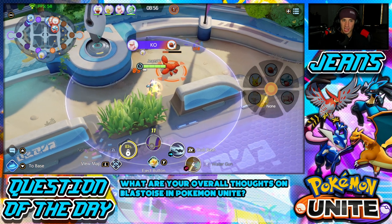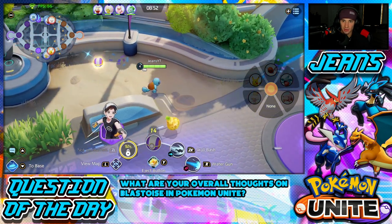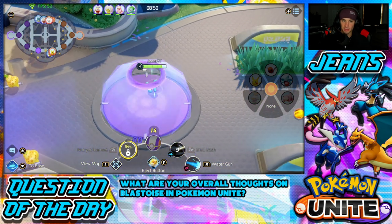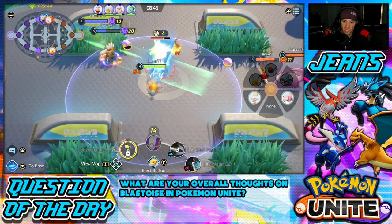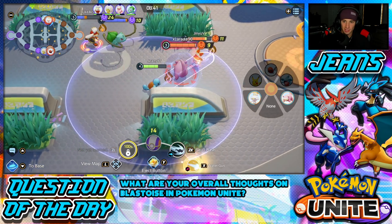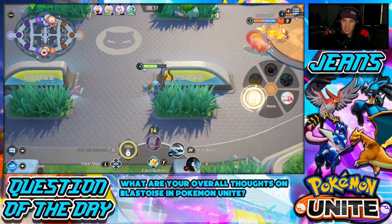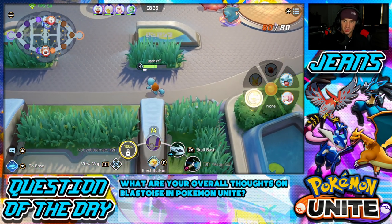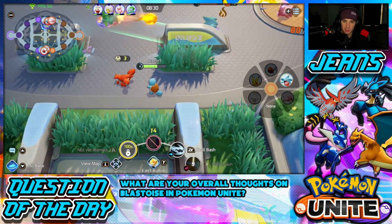I hit him with Water Gun early on — bang! Slowbro gets a kill on the opposing Cinderace. I grab the Corphish and head to the bees. I push the bees back and we have three guys here, so we tee off on them. Let me Water Gun these boys — get back! I go get the Corphish in the middle lane to get my levels up.